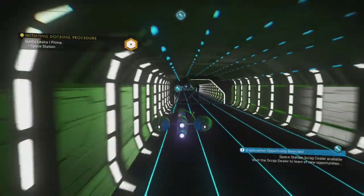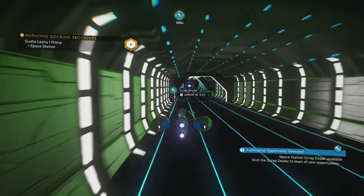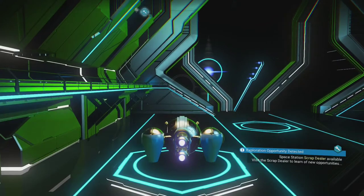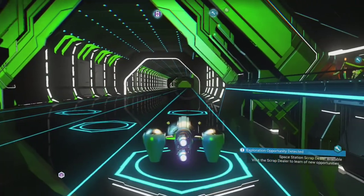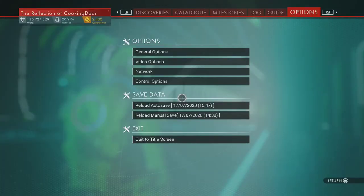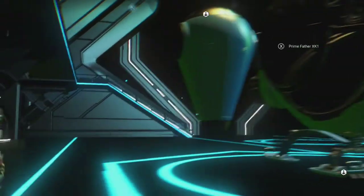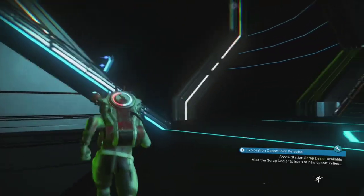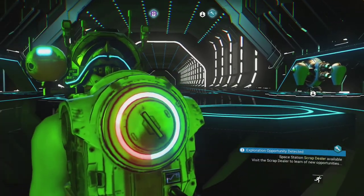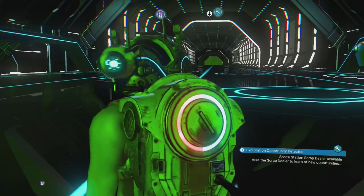When you have landed on the space station, all you have to do is get out of your ship to create an autosave and reload it. This will make sure the spawns reset. Then just find a place where you have a good overview of the incoming ships and wait for it to arrive. It may take some reloads for this one to appear, but keep at it and you will have it soon enough.